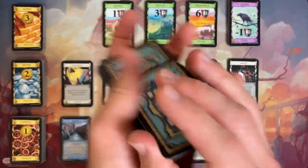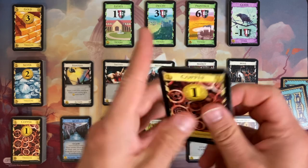You start with a very small, not very powerful deck of cards. From that deck, you draw your hand. On your turn, you play some actions and acquire better cards. Those new cards eventually get shuffled into your deck, and you'll play those stronger cards on subsequent turns. You're building your deck into something more powerful, more optimized, more efficient.